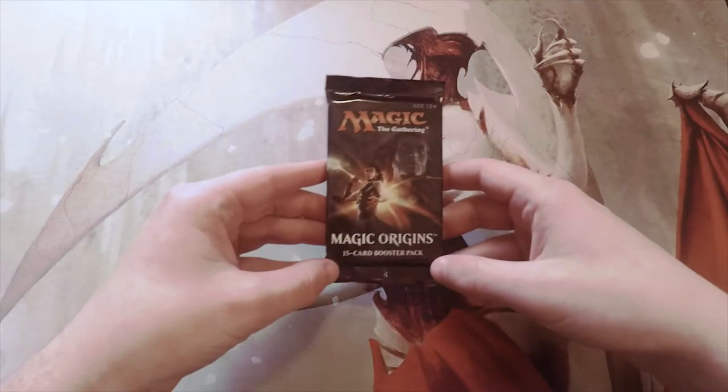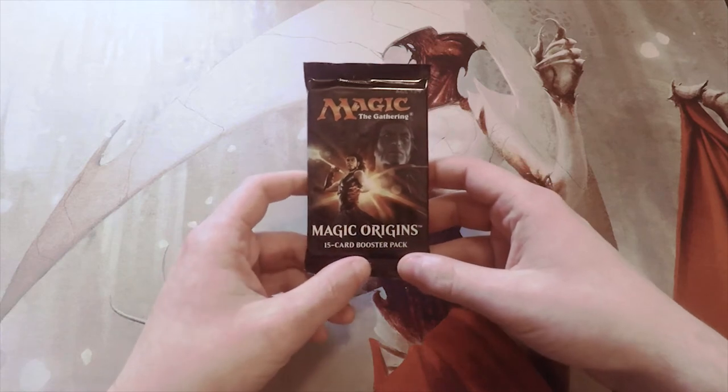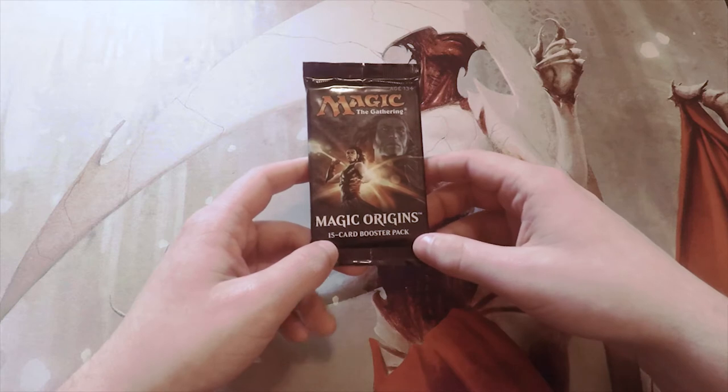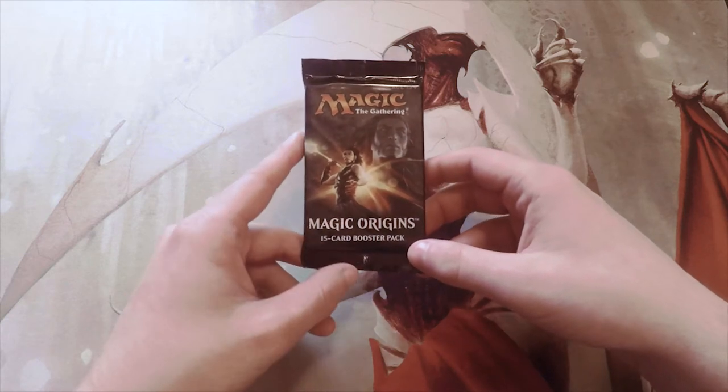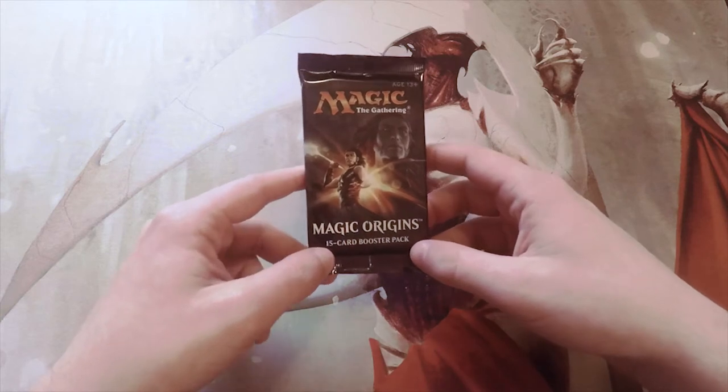Hello and welcome to the next episode of the Crack a Pack series. Today we are opening up the very first pack of Magic Origins on this series. This was an interesting set — the flip planeswalkers were fantastic, and obviously Jace is kind of at the top of that list.